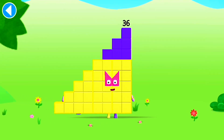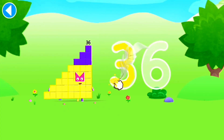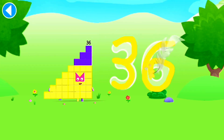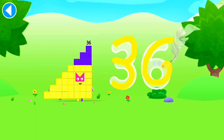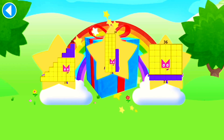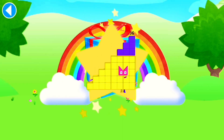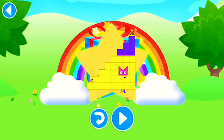This is number block 36. This number block is made up of 36 blocks. Try to keep your finger on the screen. Amazing! Well done! You've unlocked a sticker. Which sticker will you choose? You can choose another sticker next time. Try to collect them all. Spot on! Play again to unlock another sticker.